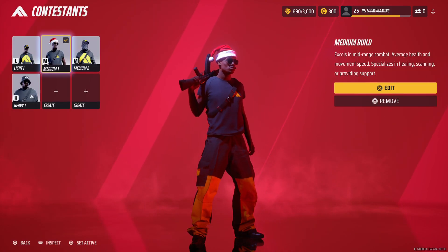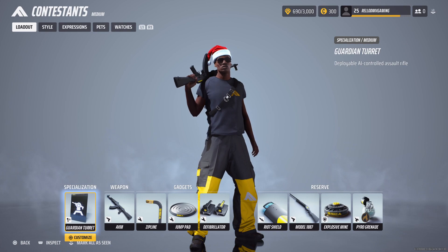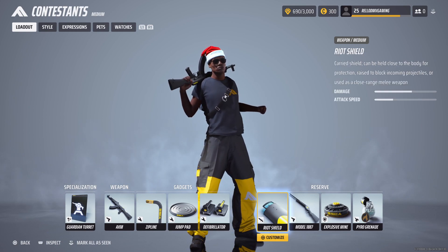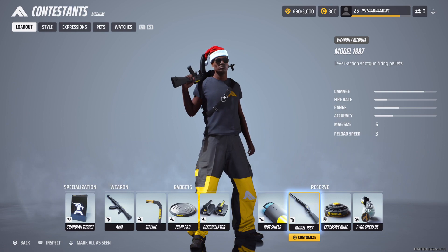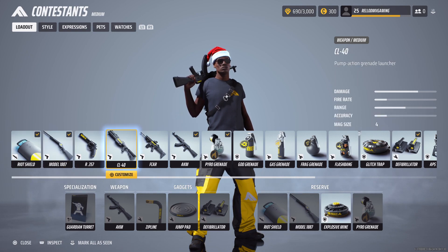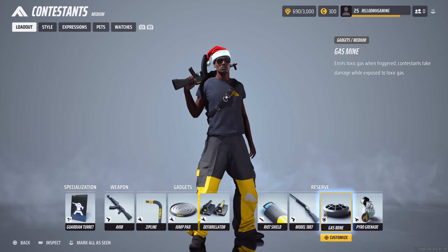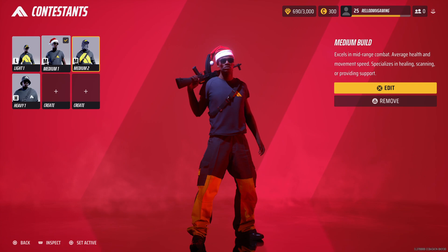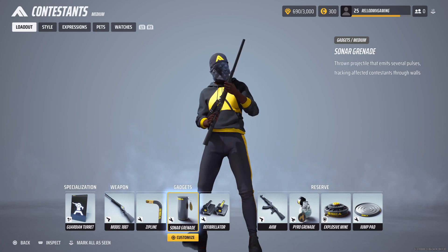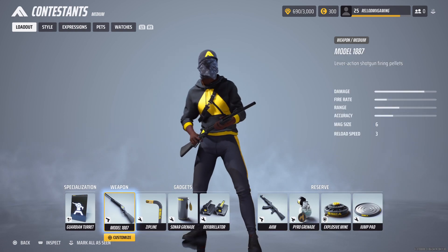I actually have two medium build loadouts to show you. My current class has the guardian turret, AKM, zip line, jump pad, defibrillators, and the reserve is the riot shield and Model 1887 shotgun with an explosive mine and pyro grenade. The second class also has the guardian turret and sonar grenade, basically the same thing split up a little. But if I were to use the medium build, this would be my starting lineup.